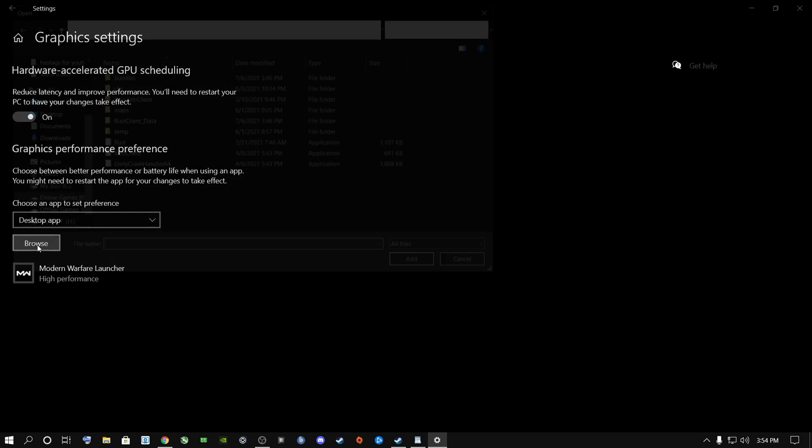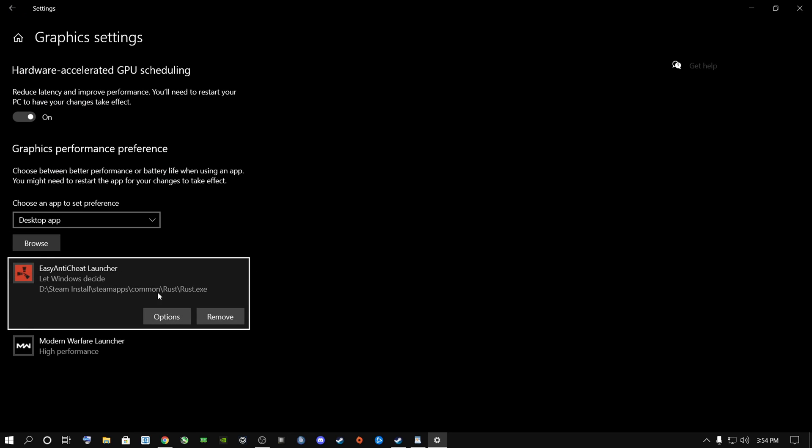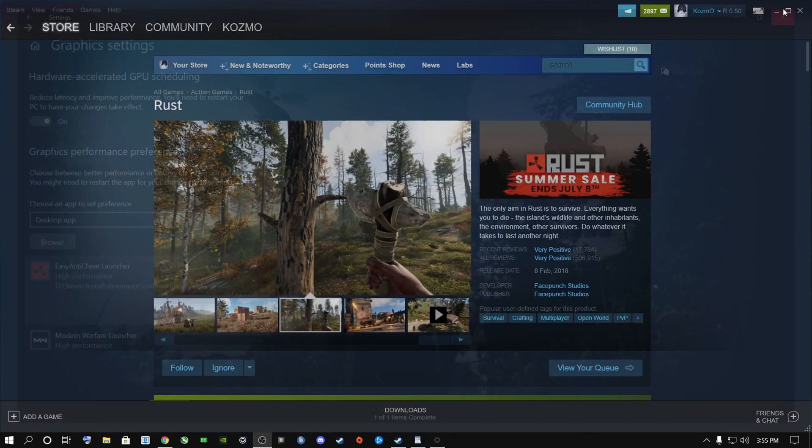To get more FPS using the graphics settings, click Browse. Once in Browse, locate where your Rust is — whether it's on an SSD or hard drive — go to Steam, then Steam Apps, Common, and find Rust. Double-click on the Rust EXE, go to Options, then High Performance. As you can see I'm using a GeForce RTX 2060. Click Save and set it to High Performance.